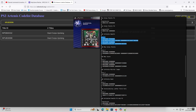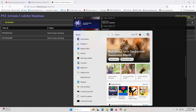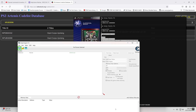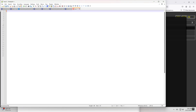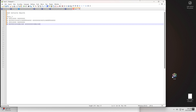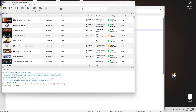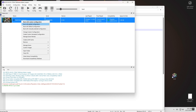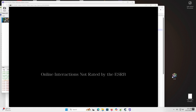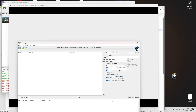If you find that the codes have AOB patterns, you can use these to verify the addresses using Cheat Engine. Simply search for the AOB pattern in Cheat Engine and it should direct you to the correct address, as demonstrated in the video. Now it's time to check if the cheats are compatible. Copy the AOB string to Notepad, then open Cheat Engine. Attach the process and ensure you have the correct process match at the top, as shown in the video.